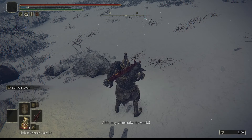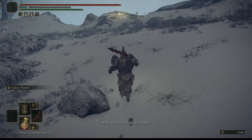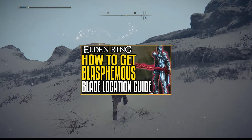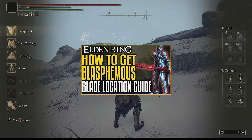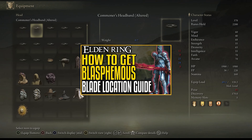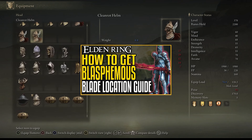You get the helmet, armor, gauntlets, and greaves — the full set — and it's a great samurai set for your inventory. Now if you want to know how to get that amazing weapon I'm holding, just follow the link on the video and it will take you there.